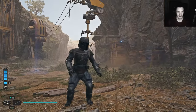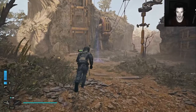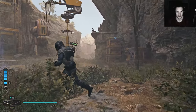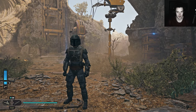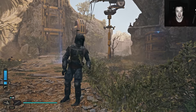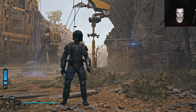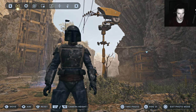I want to do two things with this: first of all, fight the Gorgan Skritten — or whatever the scorpions are called. Damn, my English pronunciations are already failing. And second of all, get into a cutscene. But first, does photo mode already work? I guess it's less blurry, right?